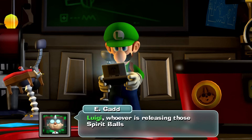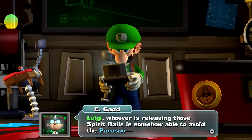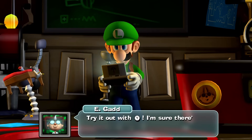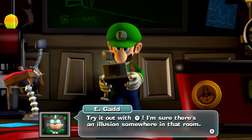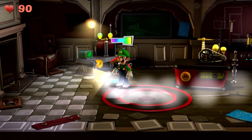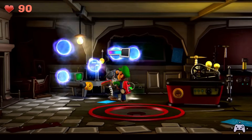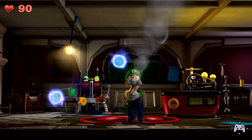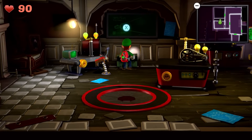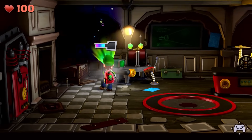Luigi, whoever is releasing those spirit balls is somehow able to avoid the periscope. You found the dark light device - good work, my boy. Try it out with Y. I'm sure there's an illusion somewhere in that room. So if we press the Y button, whoa, that's so cool! You can see we can make things that were previously invisible visible again. And do I just suck these up? It seems to be working. Got it. Whoa - once we do that, whatever it was becomes available. That one had a bunch of hearts in it. We'll really have to look around and see what might be missing.